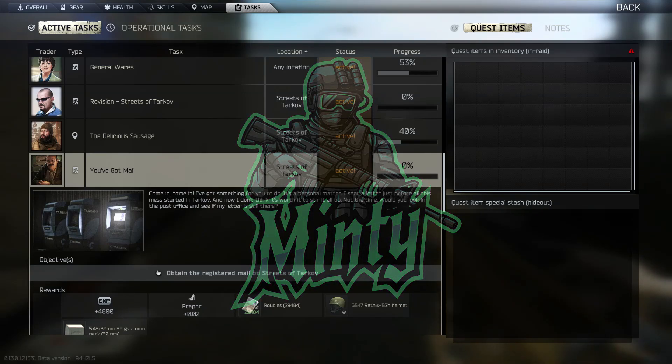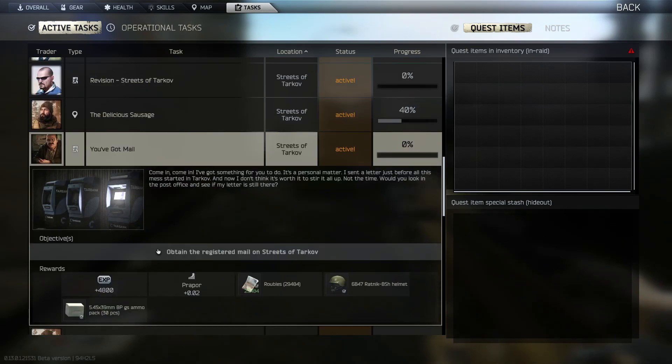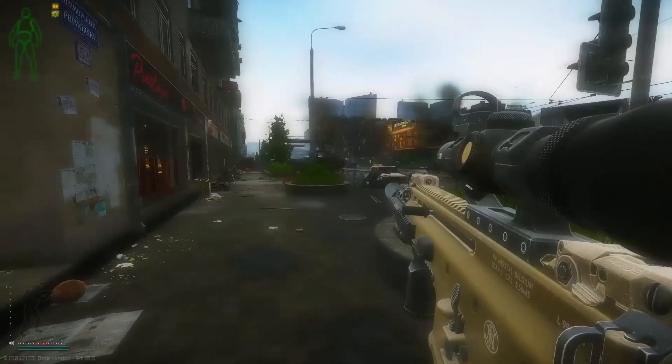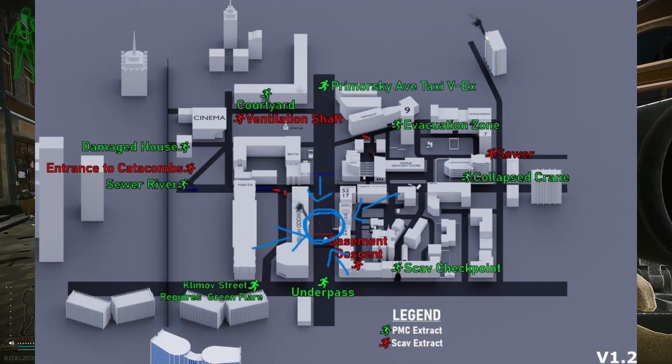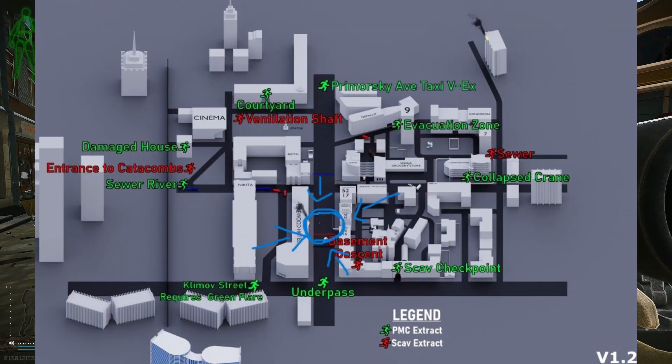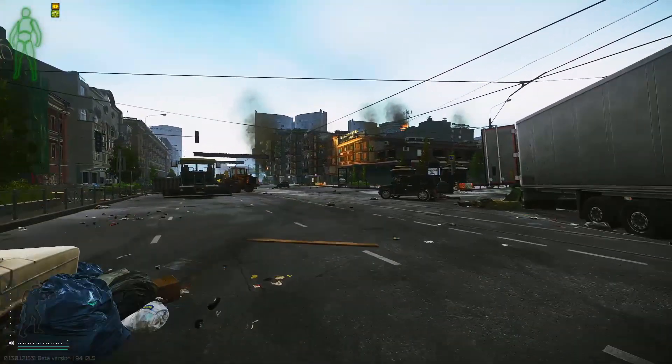Alright, what's up? We're going to be doing You've Got Mail from Prapor. This is a super easy task on Streets. You're going to want to make your way over to the Pinewood Hotel. I'll put up a map here so you guys can see the general area. It's a pretty common spot on Streets, and there's a few other tasks here, so you should kind of know this general area.